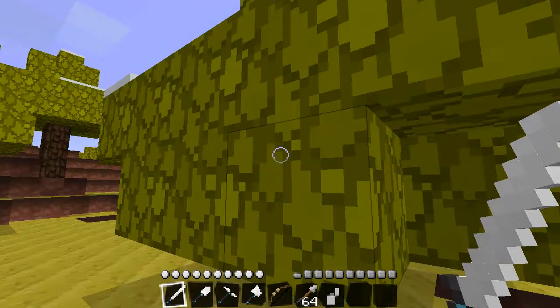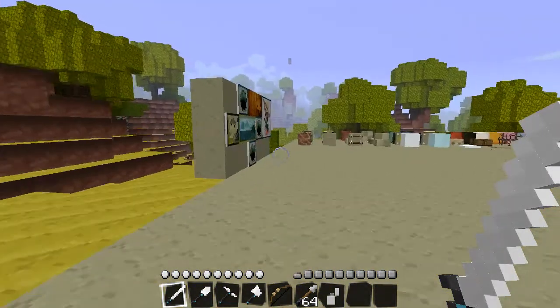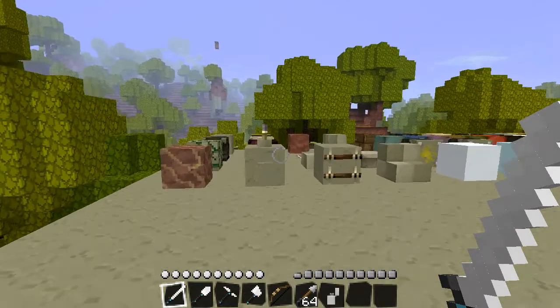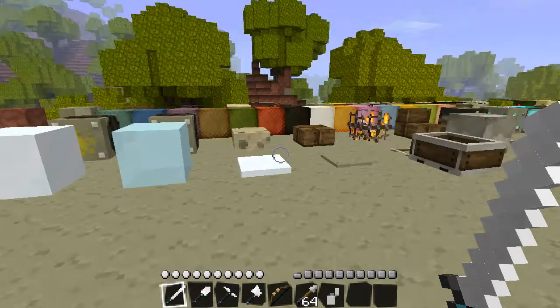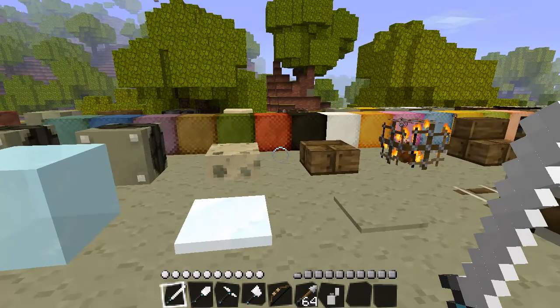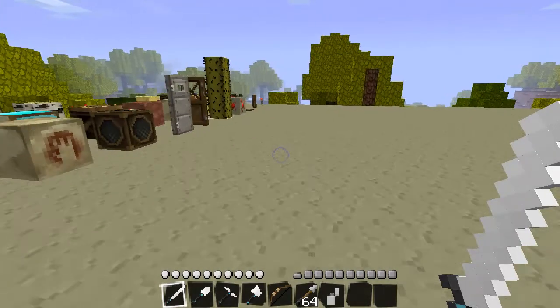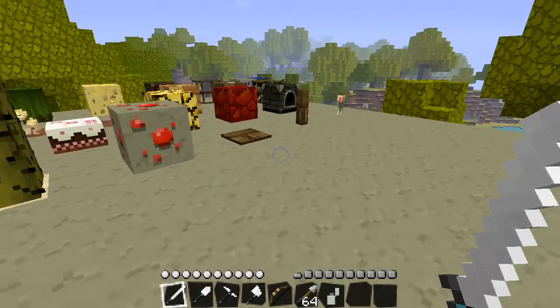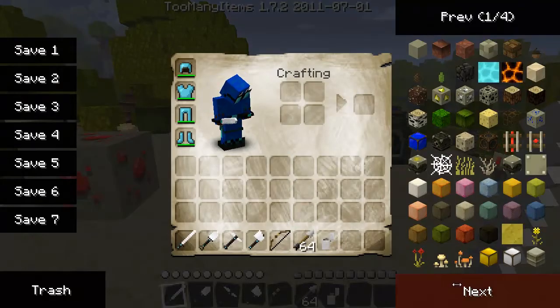This is trees and grass, and that's the texture pack. If you guys like it, I'll put a link in the description so you can download it. You'll also need MC Patcher to use it since it's a 16 by 16 texture pack. Here are the other items that I didn't place down.